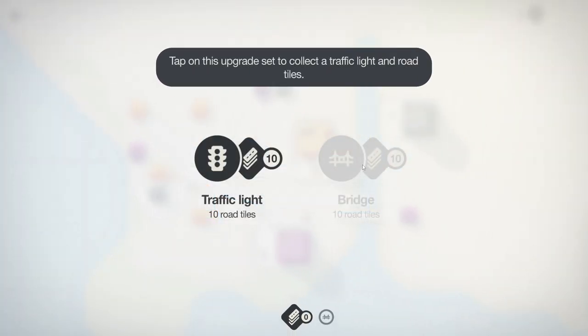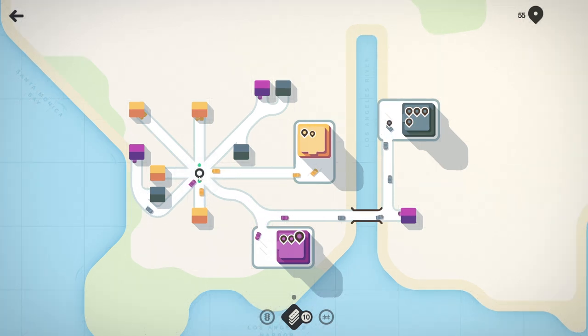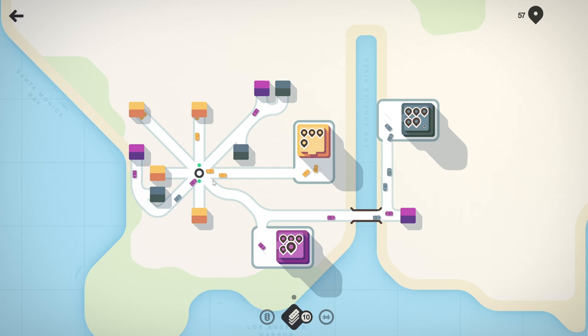Traffic light - tap on this upgrade set to collect the traffic light and road tiles. Can we put the traffic lights here? Drag a traffic light onto an intersection to control traffic flow. I feel like we need to have it here.